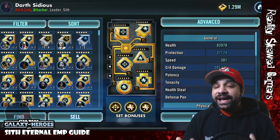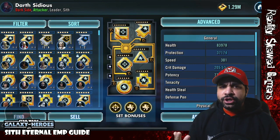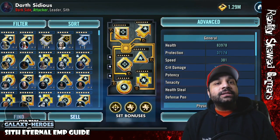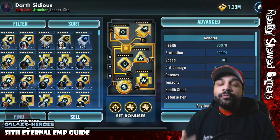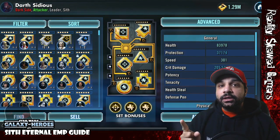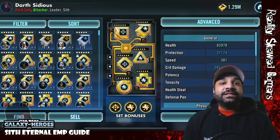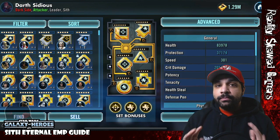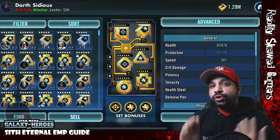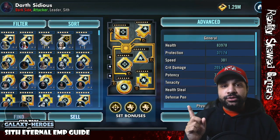The faster you go, the more turns you get, and facing four Jedi means survival is key. You'll still want the crit damage triangle, but on your arrow, go with a crit avoidance arrow — or a speed arrow if needed to get above 300 speed. The cross is no longer potency; it's going to be health. We don't recommend going without the Zeta — it's RNG with so much on the line. But if you want to gamble and have the mods for it, go ahead.